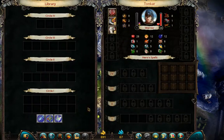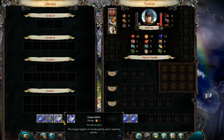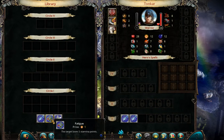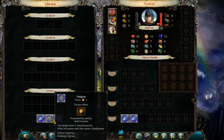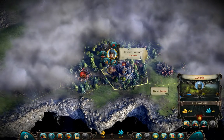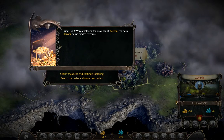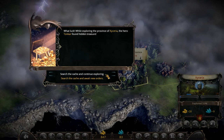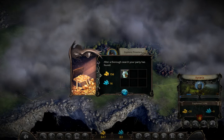I'll just take that. I'll take those sparks - I don't think there's going to be any long fights for a little bit, and we'll just keep exploring. We want to double our gold - every time you fully explore a province you double your gold. So we search the cage and find...